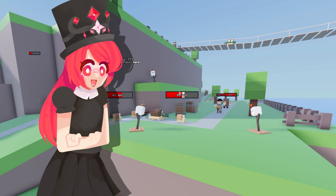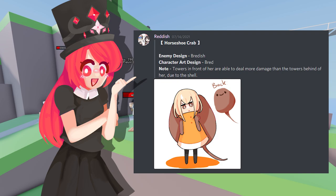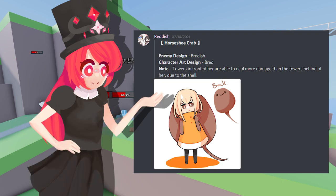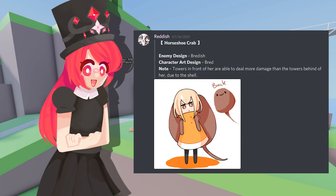Next up from our guy Reddish — Hoxhu Crab. The enemy design is by Reddish and the art design is made by Brett. As a note, towers in front of her are able to deal more damage than towers behind her due to a shell. That's actually a pretty cool mechanic — not too weird, not too wacky. The design is super cute, and we actually don't have that many humans in the game, so having an extra human is always a big plus.